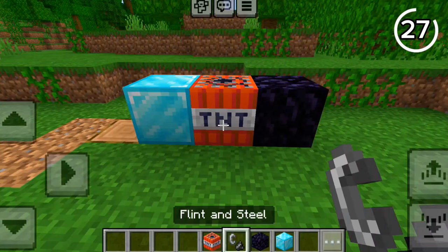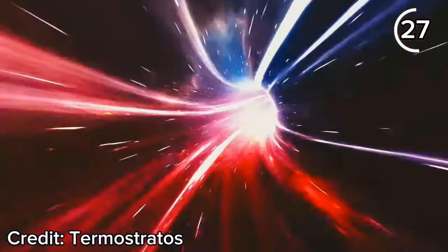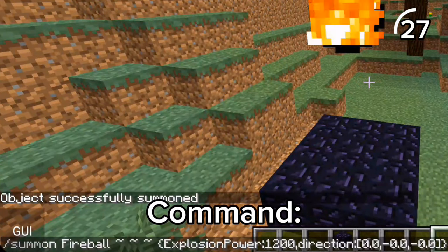Obsidian might seem immune to TNT, but that's only because it has a higher blast resistance than the blast force of TNT. If you go back to version 1.10, you can summon a fireball with an explosion force of 1200, which is enough to destroy obsidian.